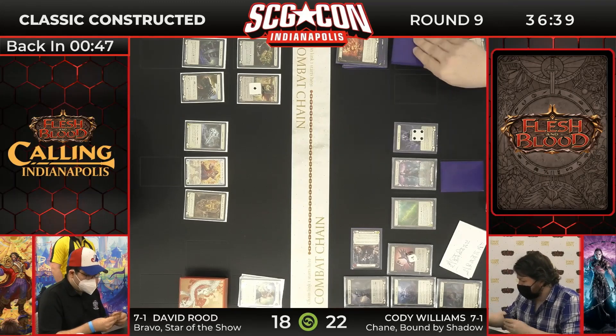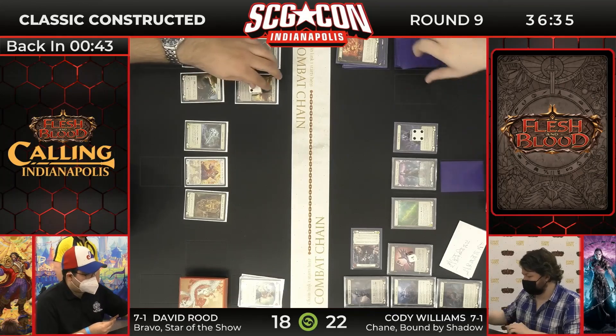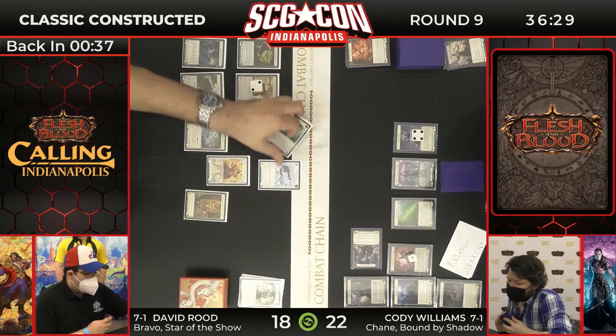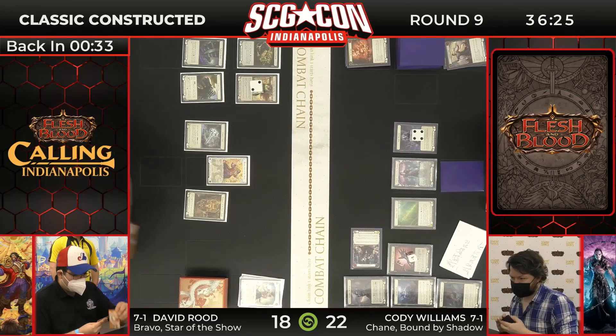DeRu down to 18, taking a big turn here from Cody Williams. Cody Williams has a card in Arsenal — it looked like it was an Unmovable, or there's one in his hand as well. A little bit of blood debt damage for Cody for the first time. Obviously, if you do not play those cards from the Vanish Zone, you are going to take blood debt damage — an important part of the equation with Chain.